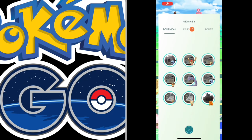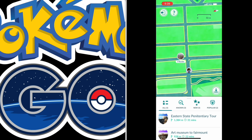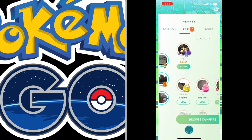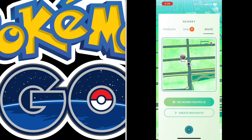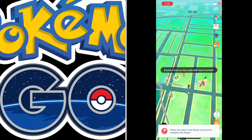To do a route, what you're going to do is go to your nearby menu. You're going to see a lot of options, and if you happen to be close to a route, get near it, go to your nearby menu, hit routes, and then click start route.